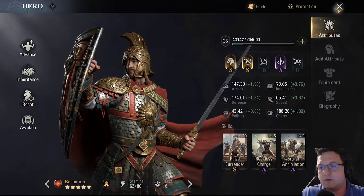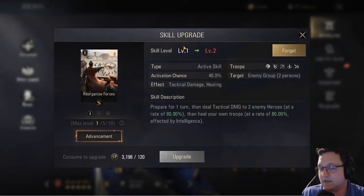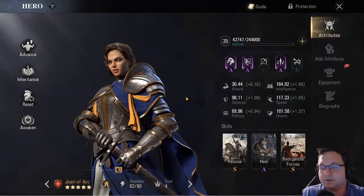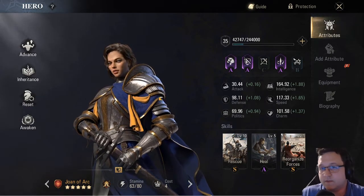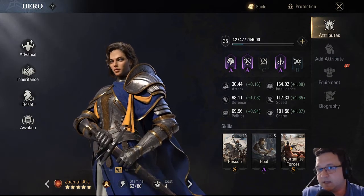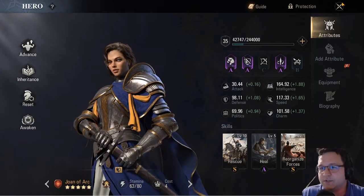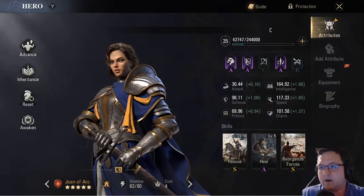Some of these legendary heroes you're actually going to want to inherit their skills, so you can give them to a different hero instead. And if you inherit a hero's skill, you cannot then throw them away to awaken another hero, because the act of inheriting the skill gets rid of them as well. So your skill slots are also going to be — at least in season one or in this beta, which is effectively season one — you're going to probably want to be sacrificing a lot of heroes to unlock their skills. In future seasons that won't be as much of a concern, because once you have learned a skill, the game does not take it back away from you.